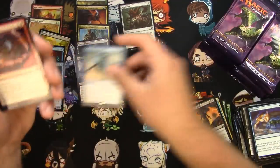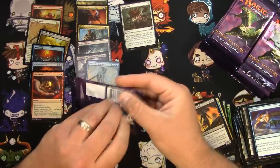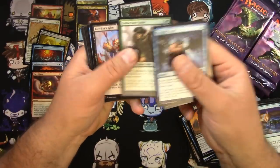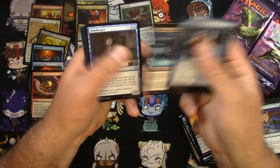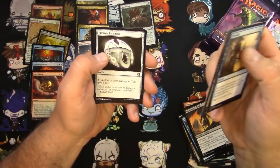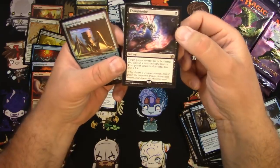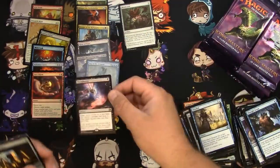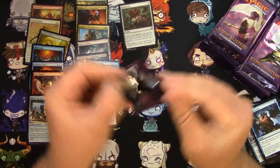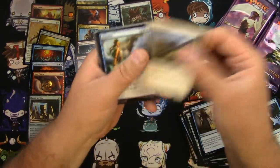I was saying I don't think there's like one or two of the good talismans, but I don't know which ones. Shimmering Grotto, Pristine Talisman. Thought Seize — well, that's a good rare. I think I like the newer art better, the one from Theros, but hey I'll take it. I think that's probably our first actual hit. We'll find out at the end when I scan them all.